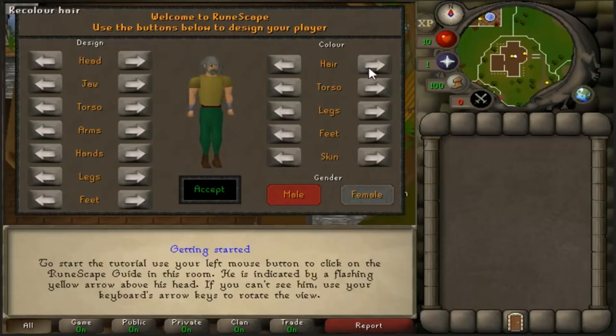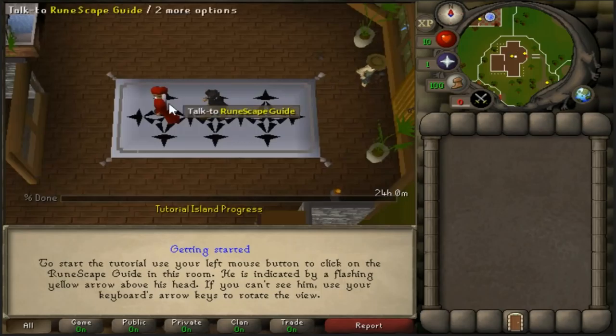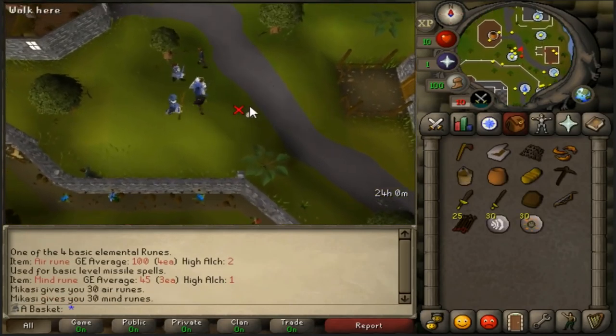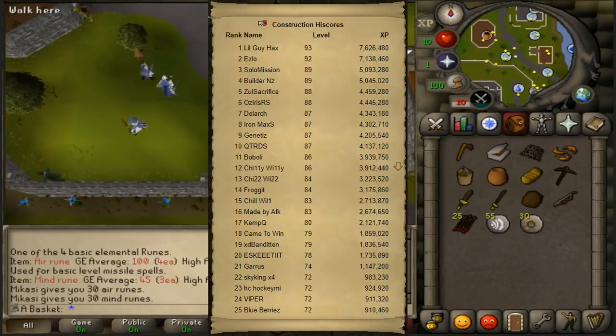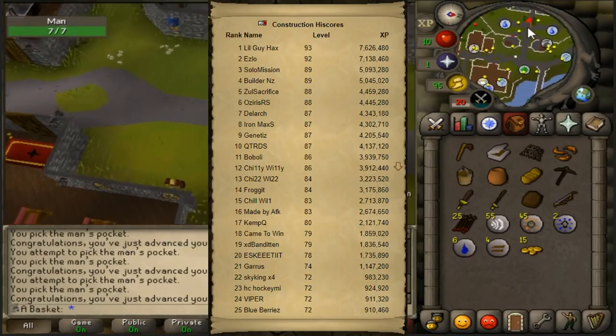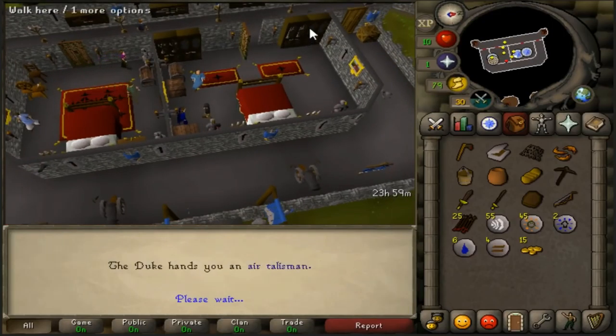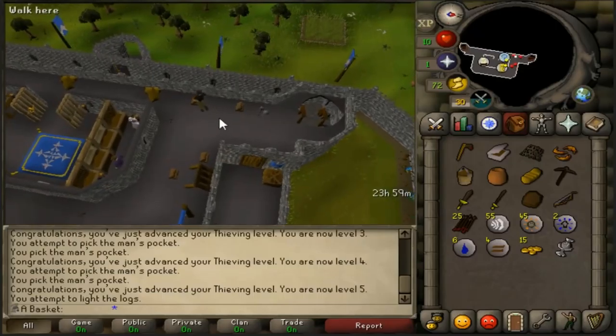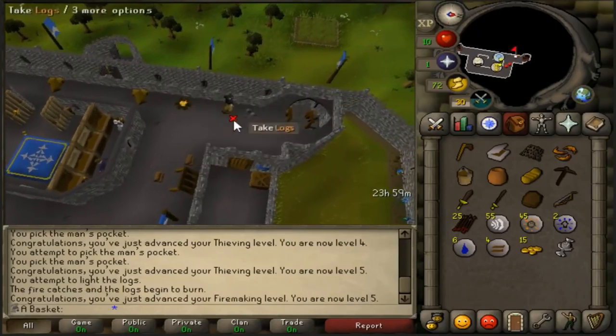Hey guys, it's Luke here and this is my video explaining how I did construction on the King of the Skill servers. You can see on the picture on screen that I actually ended up with rank 2 in construction. If you want to see a video of me explaining how I think rank 1 cheated to get his rank, it's gonna be in the description, but I don't want to go over that in this video.